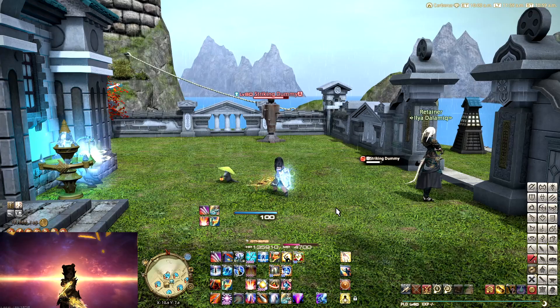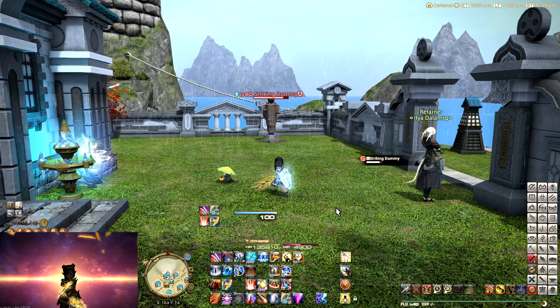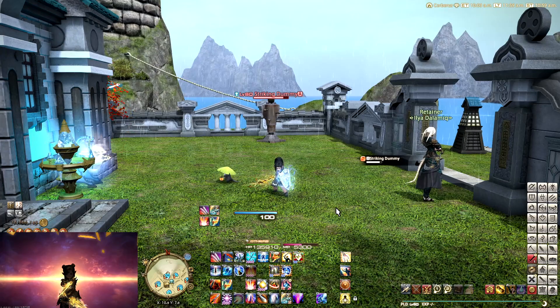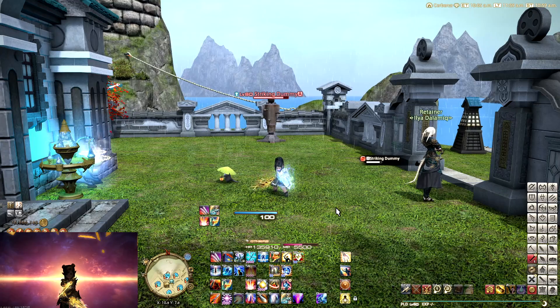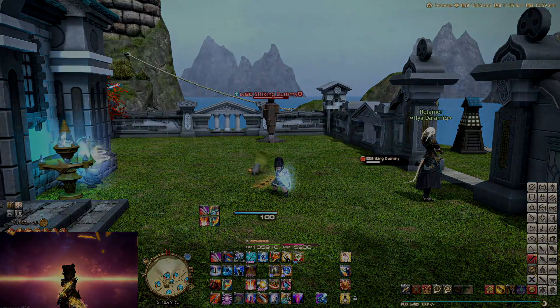Although there is some really cool optimization stuff that you can do on a fight-to-fight basis — like cutting out those Atonements on parts where, if you cut those Atonements, you'll get an extra Fight or Flight usage towards the end of the fight. But yeah, that's pretty much Paladin. I hope you learned something, and I'll see you in the next one.